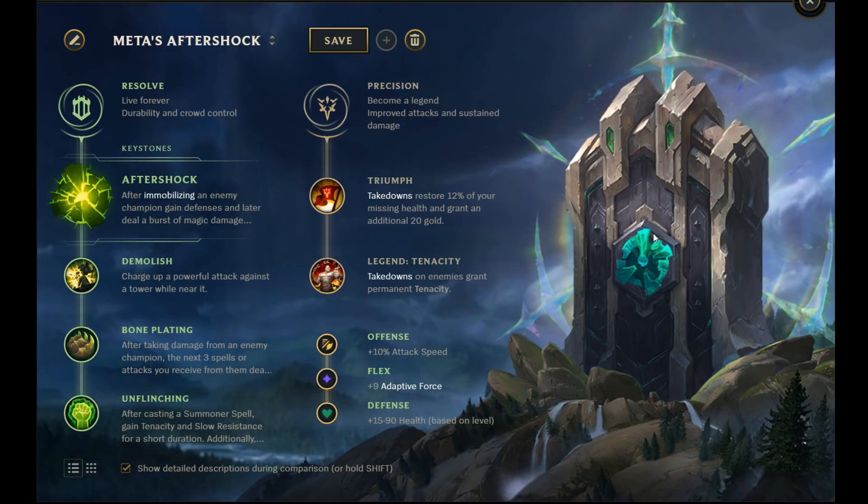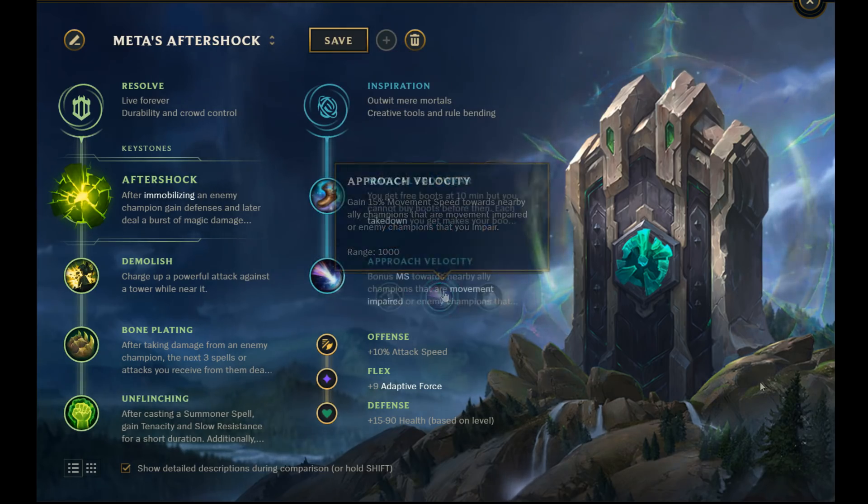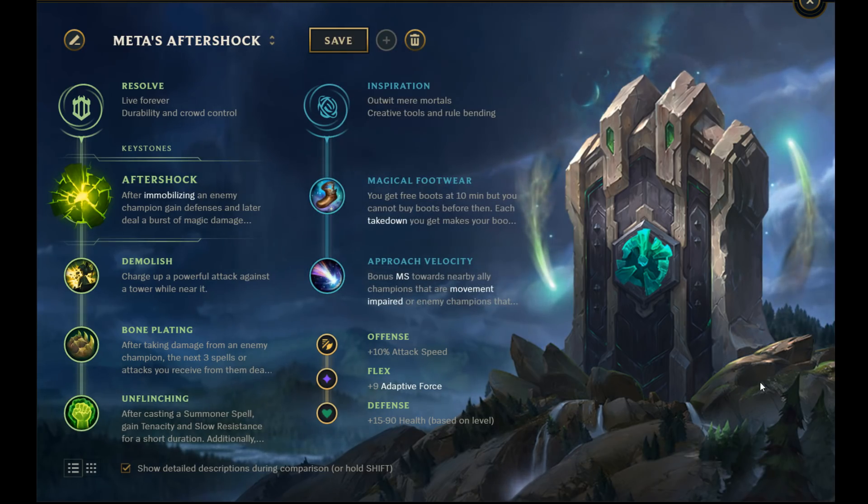So aside from the Precision Tree, are there any other secondary rune tree options you would go? With this rune set, I actually do not take any other secondaries besides the Precision Tree. Right now, the Sorcery Tree only offers Waterwalking as a unique pick I would consider. The Domination Tree only offers Ravenous Hunter and Cheap Shot, which are not required for this build's bulk. However, a good secondary option should you not want to go Triumph and Legend Tenacity would be the Inspiration Tree, with choices such as Magical Footwear, Approach Velocity, and Future Market.